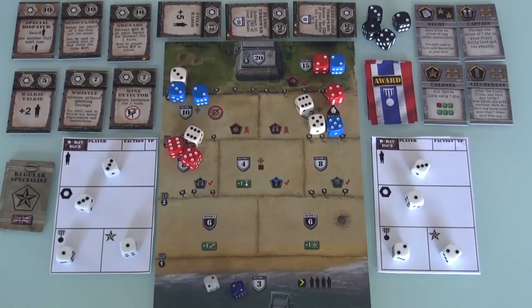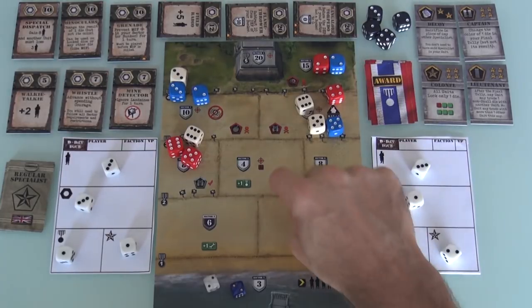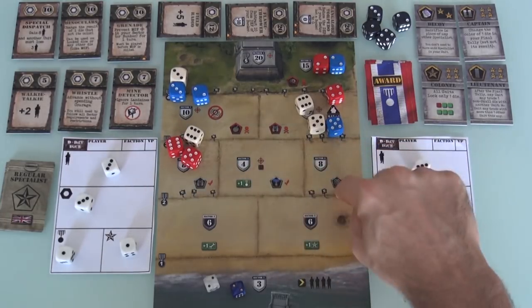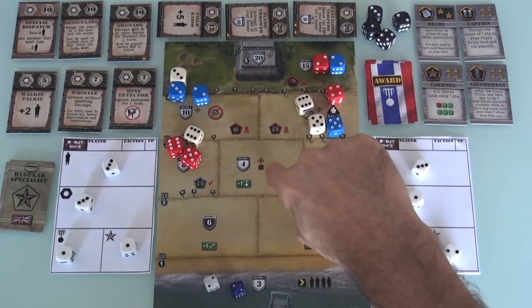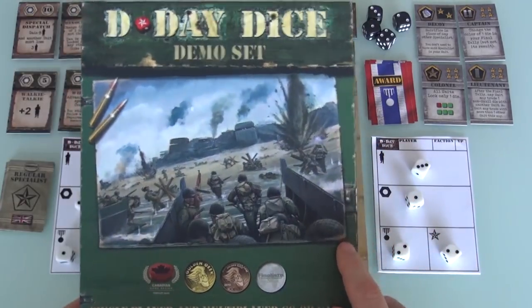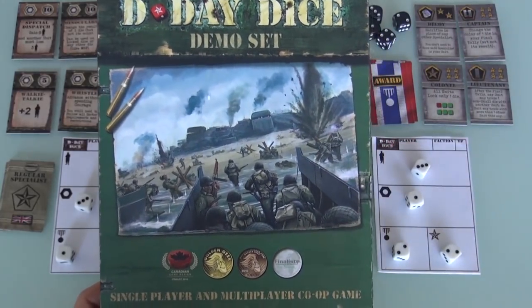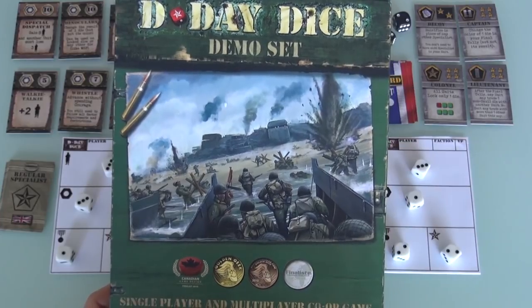That's just a quick introduction to the game — gives you an idea of how it plays. If you want to watch more, watch me get off this beach and work my way towards the bunker, deal with specialist requirements, landmines, and machine gun nests, you can hit the i in the top right corner to go to the extended playthrough, or go straight to Final Thoughts. Your choice in five, four, three, two, one.